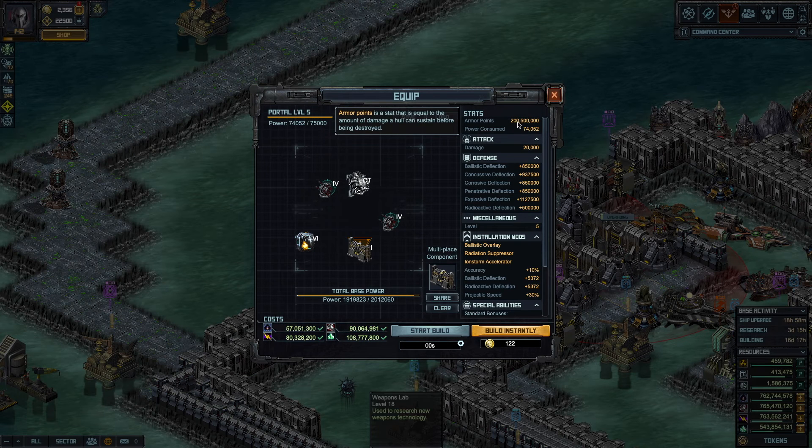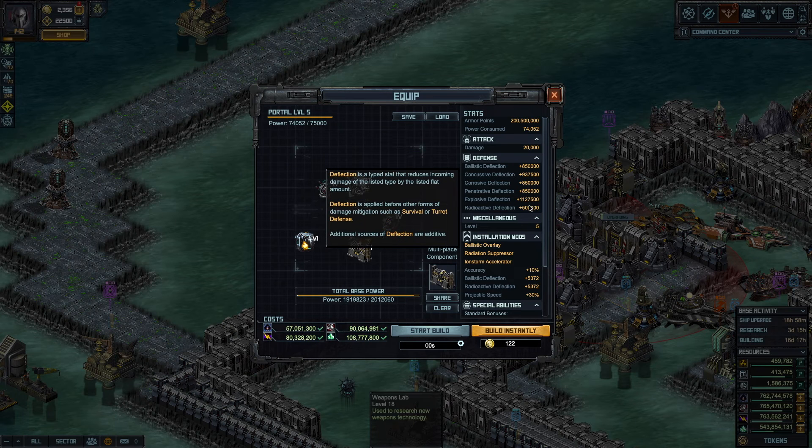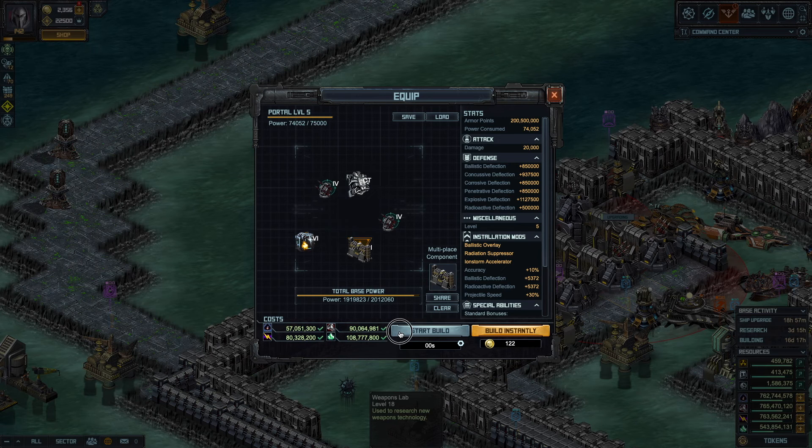Deflections are way up. Armor is up to 200 million, so it makes for a much, much harder to kill gate. This will give level nine conquerors a very, very hard time.